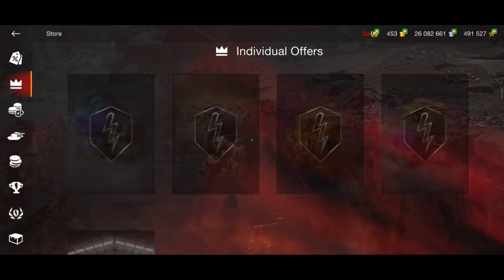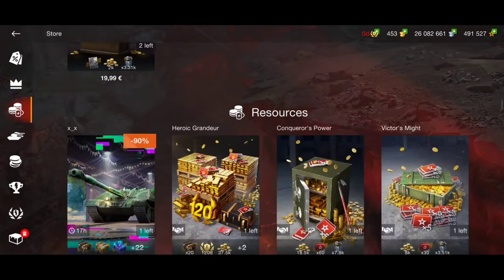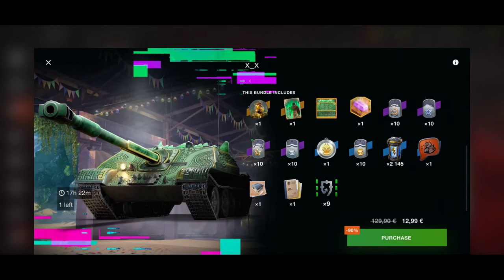If you don't have the tank, you're going to get a really insane OP tank destroyer along with all the soft rewards — crates, gold, premium days, boosters, and gold boosters. I just want to say: go for it, it's really worth it and worth the price. Very important — we've got only 17 hours left, so I'm going to buy this bundle now, open all the crates, and then showcase this vehicle.